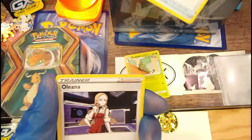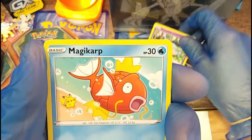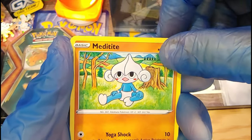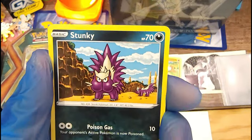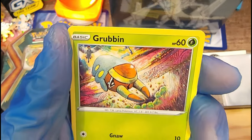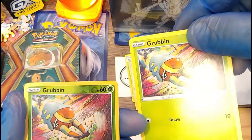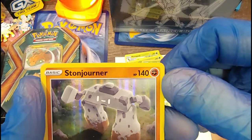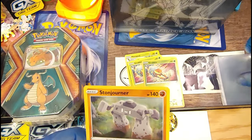We got a Burning Scarf trainer. Another trainer. I don't know these Pokémon too well, I'm sorry everybody. Magikarp. I'll get in the know with Sword and Shield though, trust me. Meditite. A Stunky — that's a funny looking one, it's a butt for the face! I don't know what the artist was thinking. Grubbin. Ooh, reverse holo Grubbin — looking way sicker than the non-holo, he's chipping the grass. And a Stone Journeyer — that is the rare. It's just a rare, so no points there, no GX.